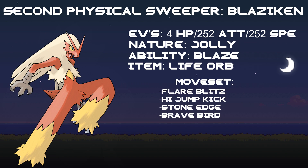For the moveset, we're going to go with Flare Blitz for powerful STAB Fire physical damage, High Jump Kick for STAB Fighting damage, Stone Edge to counter any incoming Flying-type Pokemon, and Brave Bird to help take out Grass or Fighting types.